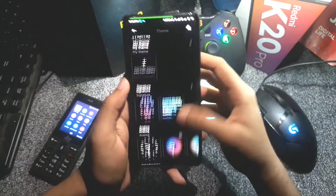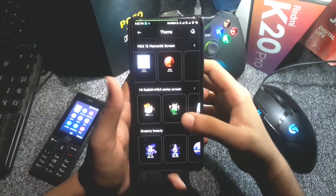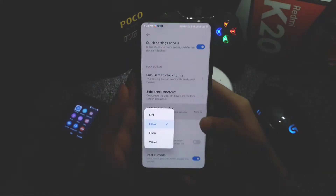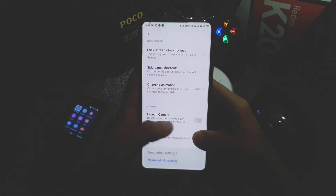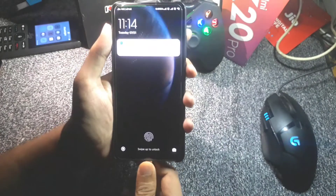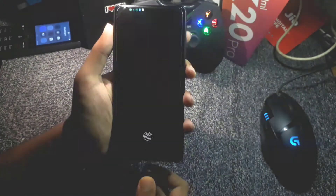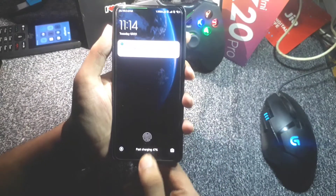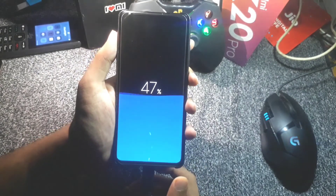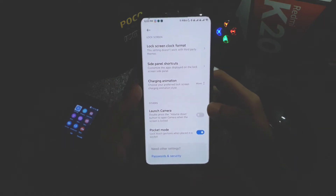You get extra AOD themes not available in MIUI stable, and you can download more from the theme store. There are also three types of charging animations on ambient display: Flow (similar to MIUI 11), Glow (futuristic), and Wave — the Wave animation is my favorite. Additional options include pocket mode detection and launch camera.